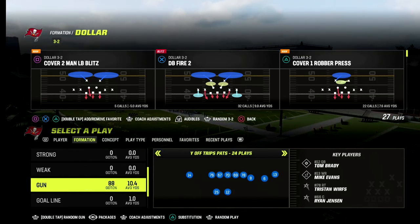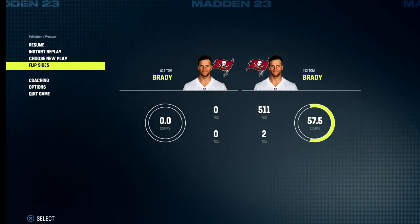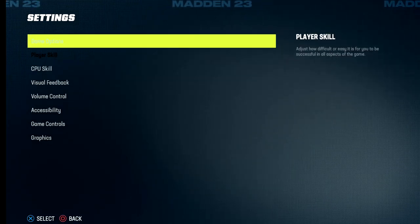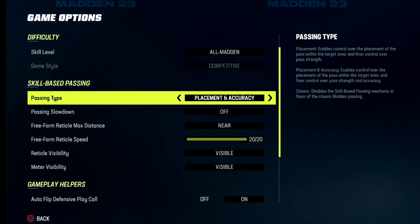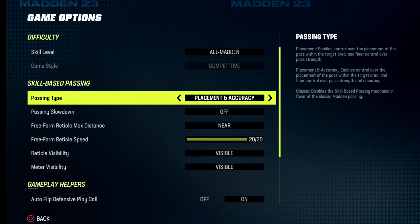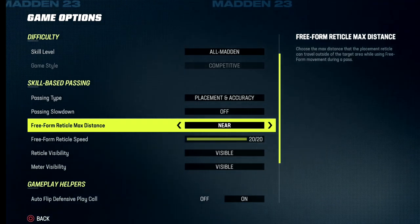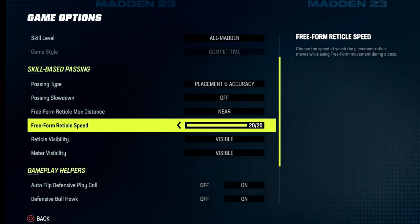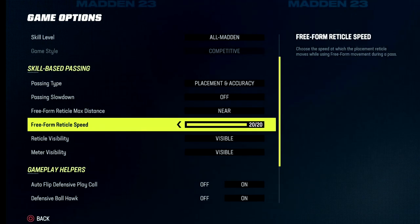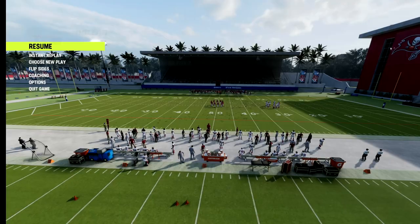The first thing I want to talk about is free form. I haven't covered this because I'm not an expert on it, but here are the settings most pros are using. Passing type is placement and accuracy, passing slow down is off, free form reticle max distance is on near, free form reticle speed is 20/20, and I have both reticles set to visible. Some people turn them off completely, but this is the best free form settings setup I'm aware of.